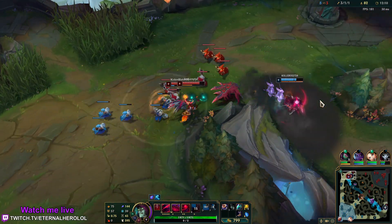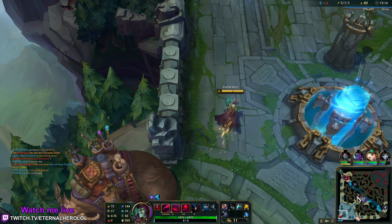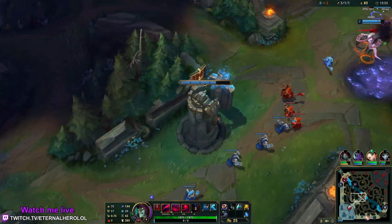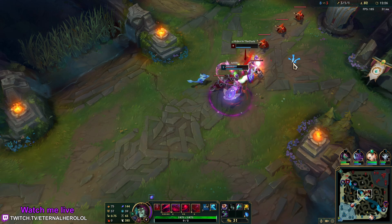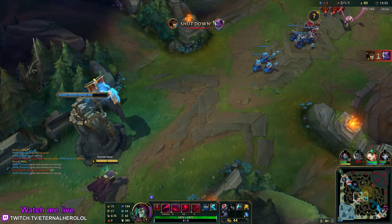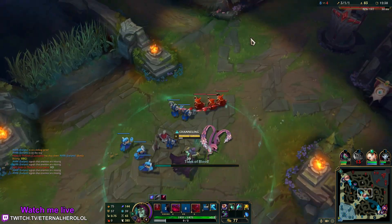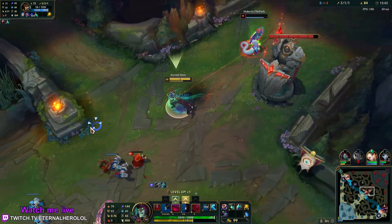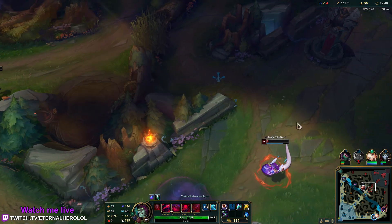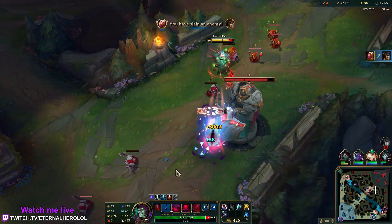Let's see how Akali plays that. Got my boots — it will be much easier to engage on Cassio without the use of Ghost. Nice one from Evelynn. So close. I wonder if she was able to auto. That's why I knew she was there.